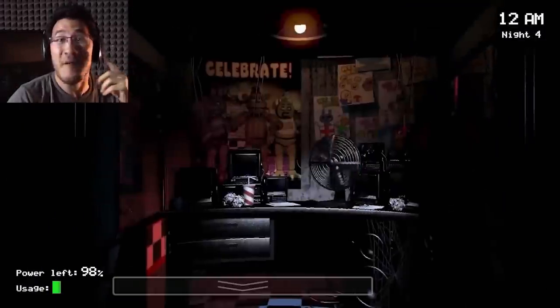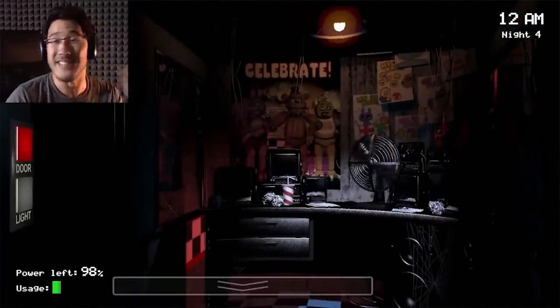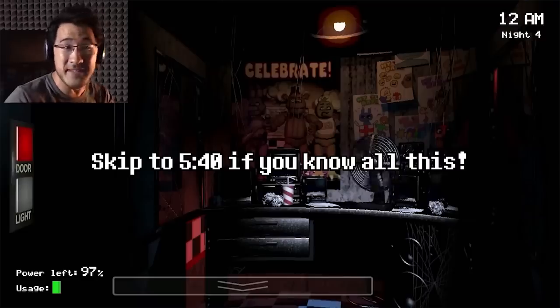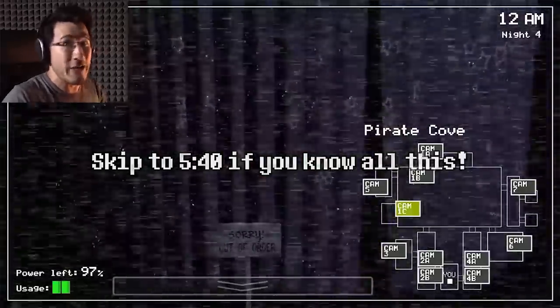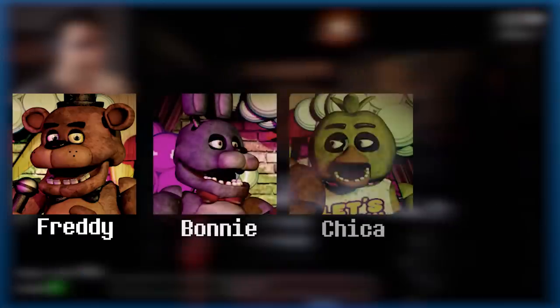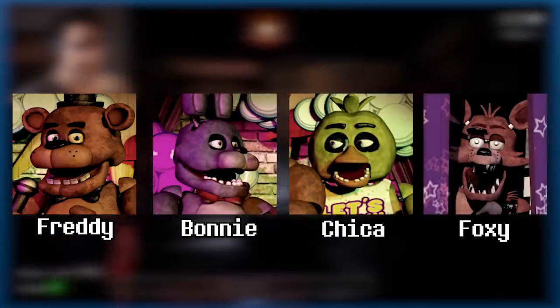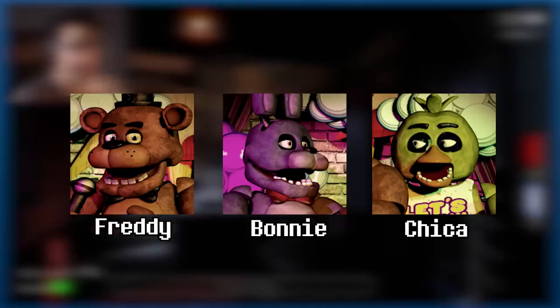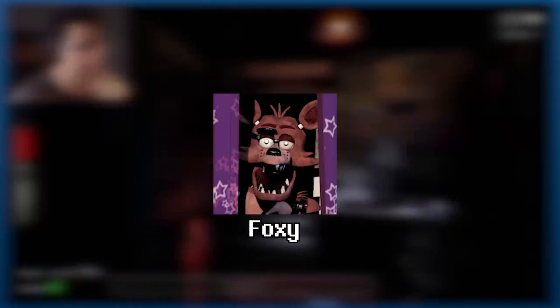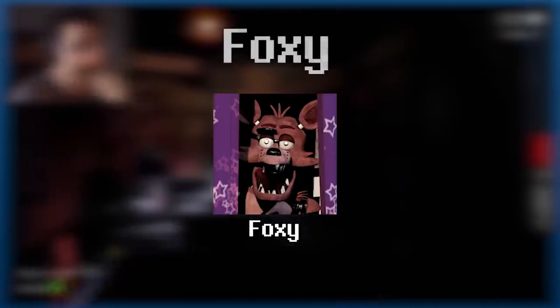I suppose if I'm going to explain all of the animatronics' AI, I should at least start with the basics. Five Nights at Freddy's features four main animatronics: Freddy, Bonnie, Chica, and Foxy. For the sake of categorization, let's put Freddy, Bonnie, and Chica in a category named Bullies because they're constantly harassing you, and let's put the remaining animatronic in a group called Foxy, because that's his name.